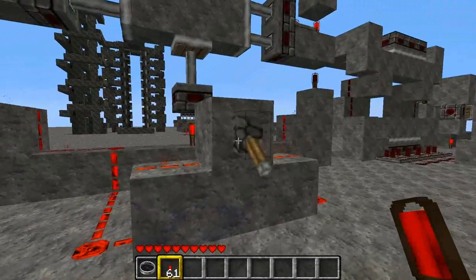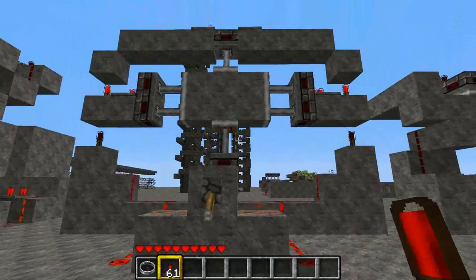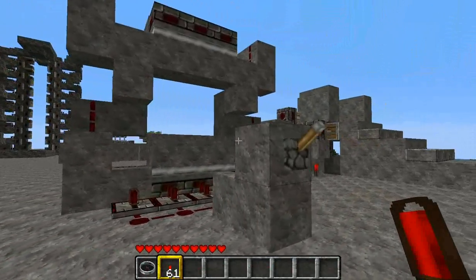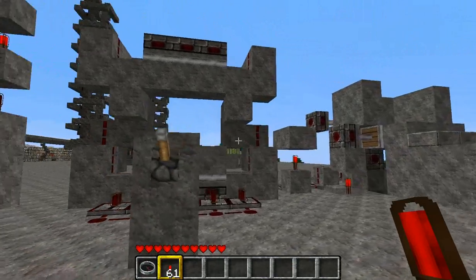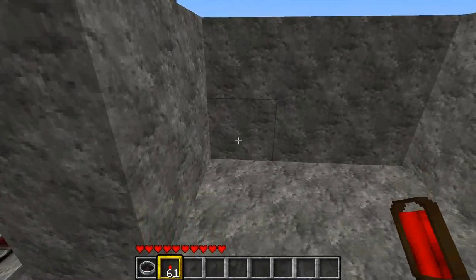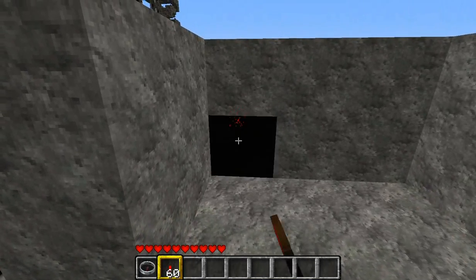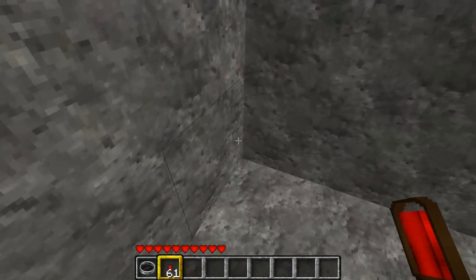I've also built a couple of piston door designs — fairly simple. Here we have a hidden trap door. You place a torch there, it destroys the torch and opens the trap door.